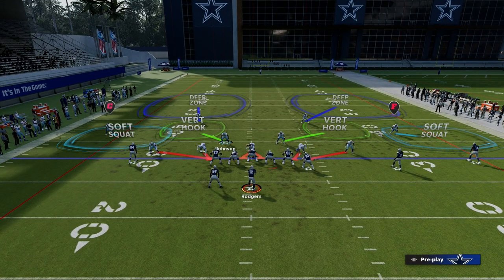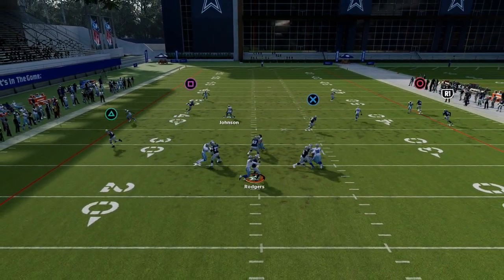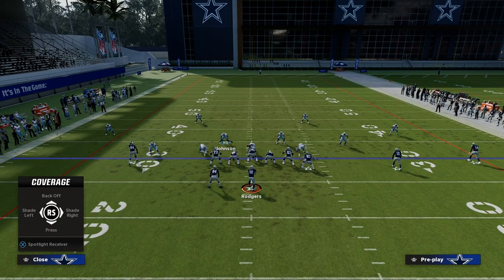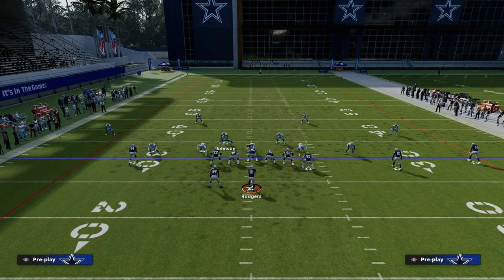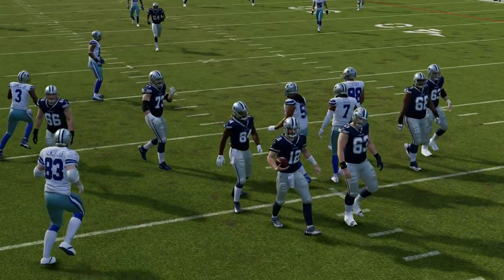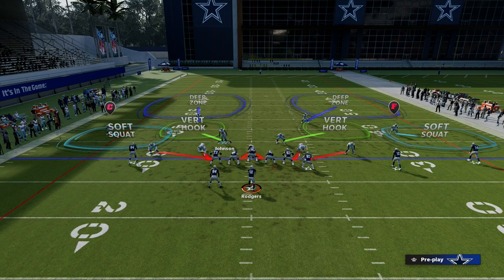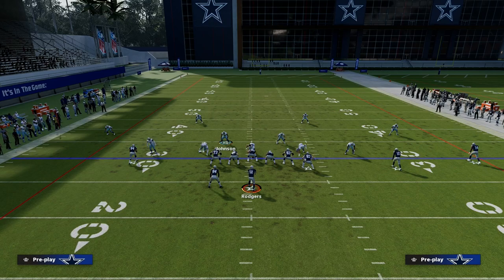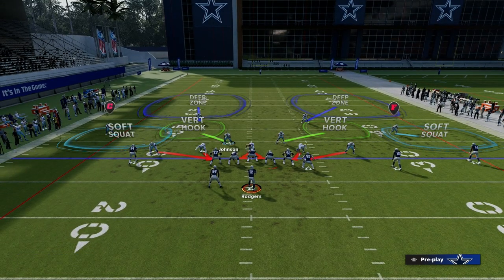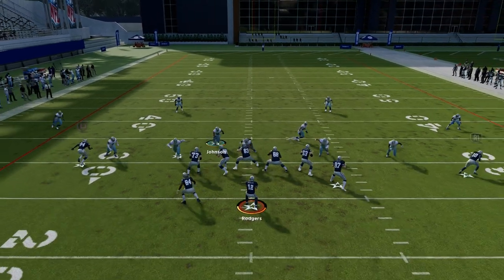How many blitzers are we sending? We're only sending 5 players at the quarterback, so we're having a significant net gain. They have to block 6 — or potentially 7 — players to consistently block 5 blitzers. If we have 5 people blitzing, that means, by simple math, we have 6 players in coverage. If they're blocking 7 plus their quarterback, that's 8, meaning they're only sending 3 routes on the field. So we have 6 players in coverage to defend 3 players running routes — that is a net gain for our defense.